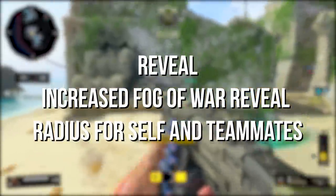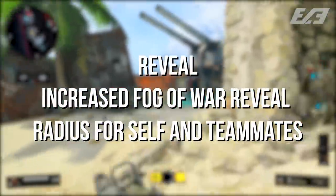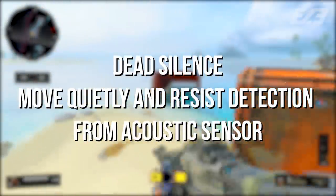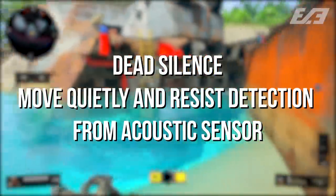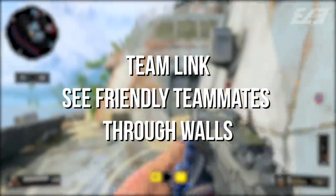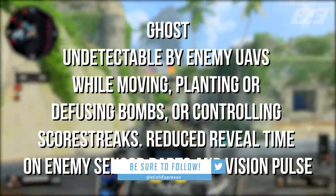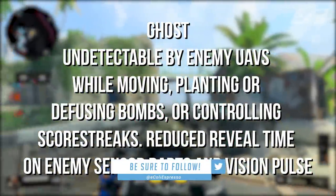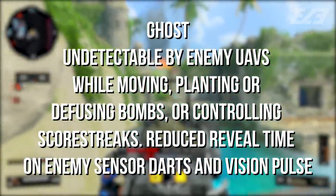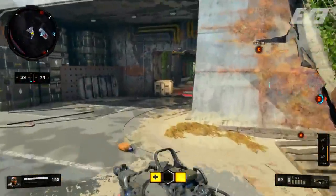Tier three perks are reveal, dead silence, team link, and ghost. Reveal shows more of the fog of war minimap and increases detection radius for yourself and teammates. Dead silence lets you move quietly and resist detection from the acoustic sensor. Team link is new — it lets you see friendly teammates through walls. Ghost returns from previous titles, making you undetectable by enemy UAVs while moving, planting, or diffusing bombs, or controlling score streaks. It also reduces the reveal time from enemy sensor darts and vision pulse.